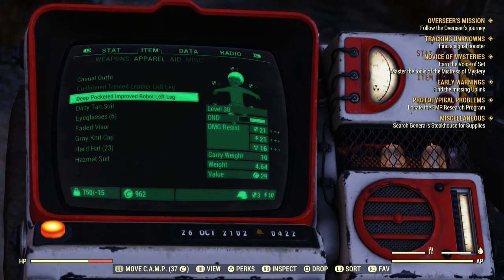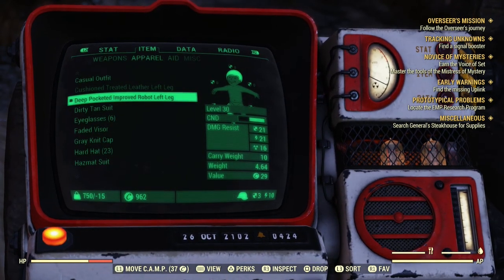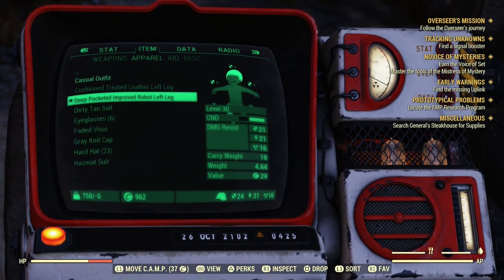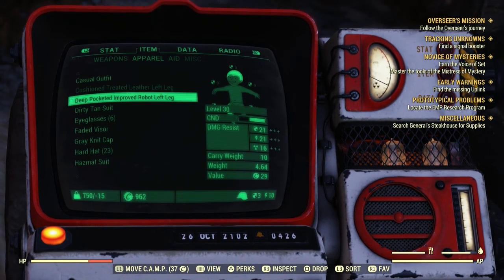So what you actually do with this is you equip it and then unequip it. All you need to do is just keep smashing the X button — or A if you're on Xbox. And then after a certain amount of time it will start going down.